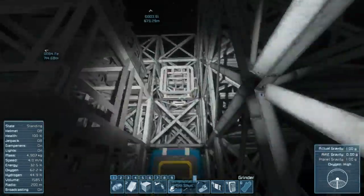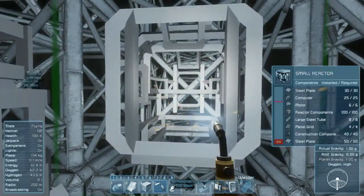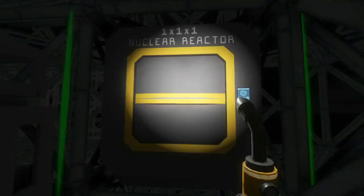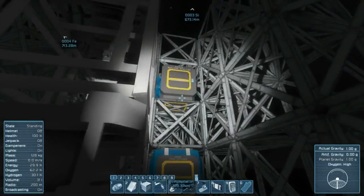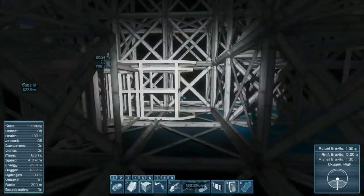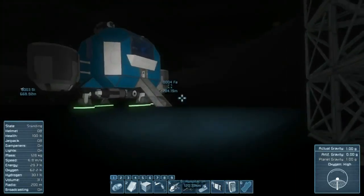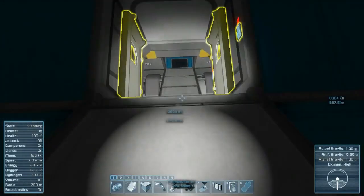We're going to disassemble the nuclear reactor the exact same way. The whole nuclear reactor with all its pieces is only using up 1500 liters of volume, so not a huge deal for moving it. Then we're going to take this right in here, turn on a thruster, put it back over to our welder, and weld it back up. The beauty of power is that as long as it's physically connected to the structure it's almost like electrical wiring running through everything.